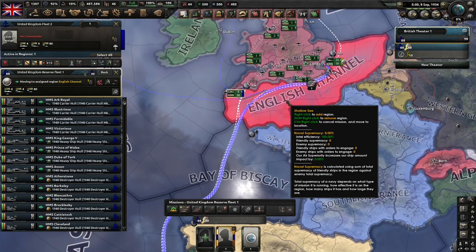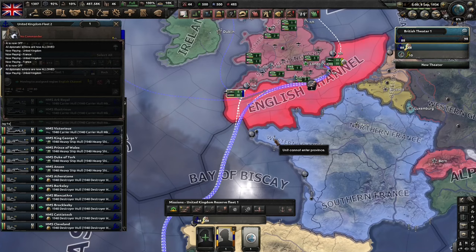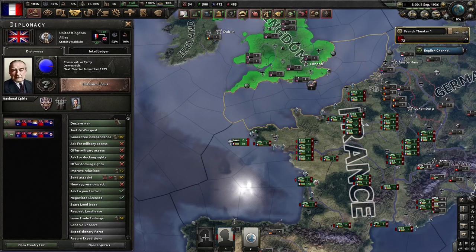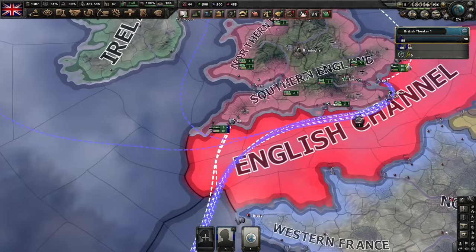So let's watch a naval battle again with the same parameters as last time, but we're going to pay attention to what's happening in the middle of the naval battle. We'll make sure we've got that set up, declare war on Britain, make sure the British fleet is set to engage at high risk, and we unpause.